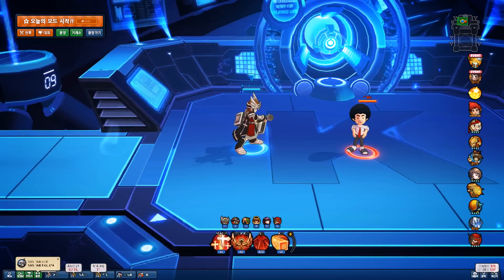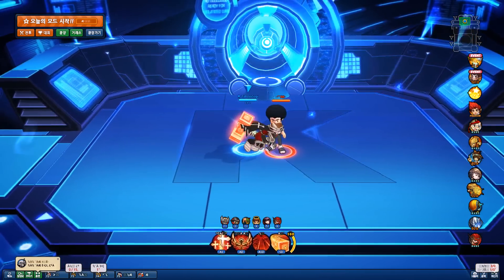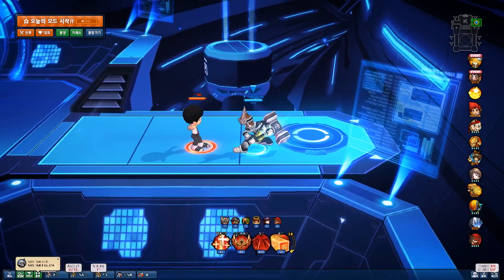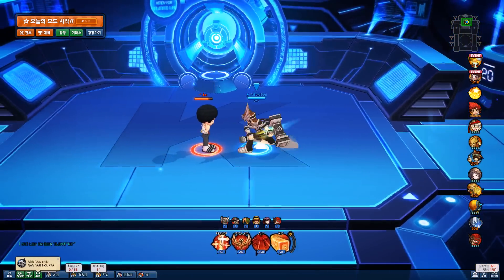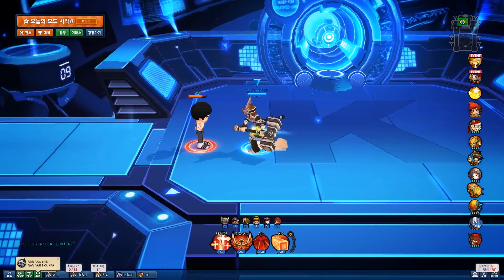Let's get into the mechanics changes. First things first, your hold D, your charge attack. The knockback has been increased across all charges. The damage has been increased, and the charge time has been decreased as well, so you can get these long charges out a little faster. And even if you don't charge it much, you're still going to get a nice knockback, because the knockback has improved across the meter.